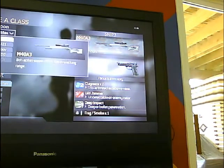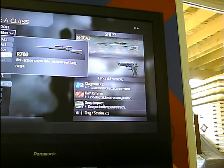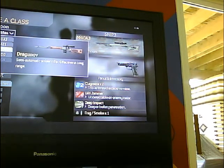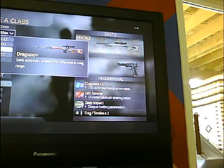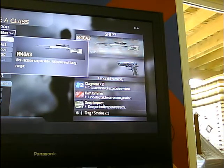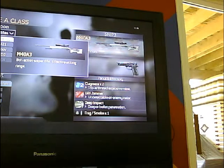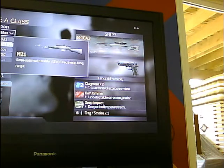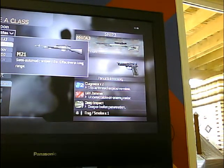As for which sniper rifles to use, when I'm camping I will either use the M40 or the R700. The difference between the two is the R700 does have more damage. The range is full on both of them. The accuracy, however, on the R700 is a bit less than it is on the M40. My accuracy is a little bit bad, so I tend to go with the M40. If you are really good with accuracy, then you might want to go with the R700 because it does have a bit more damage.